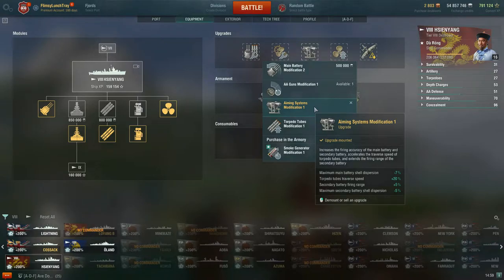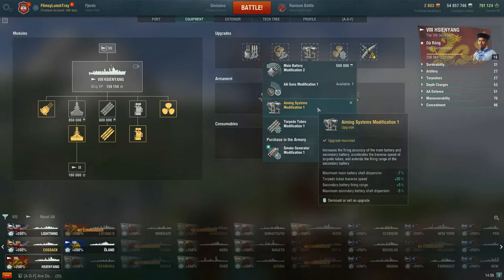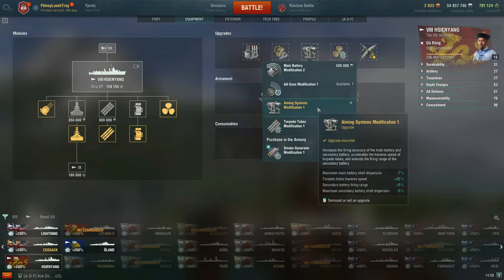What you are looking at for slot 3 is either Aiming Systems Modification 1 or Torpedo Tubes Modification 1. Aiming Systems Modification 1 reduces maximum main battery shell dispersion by -7% and improves torpedo traverse speed by +20%. The reason I tend to take this on hybrid destroyers is because you're getting tighter shell groupings — the smaller the dispersion, the more accurately your shells will land on enemy ships.